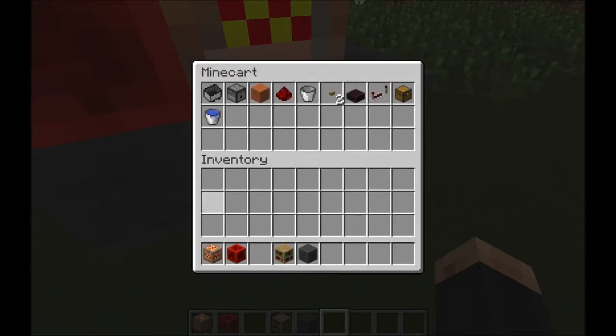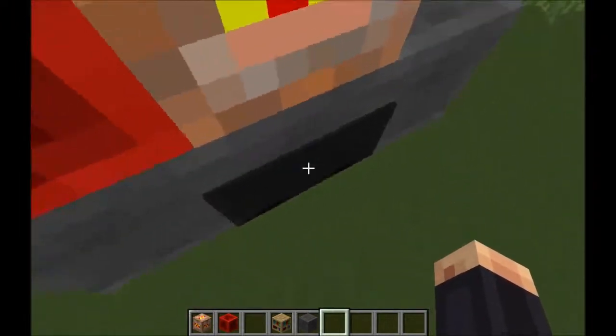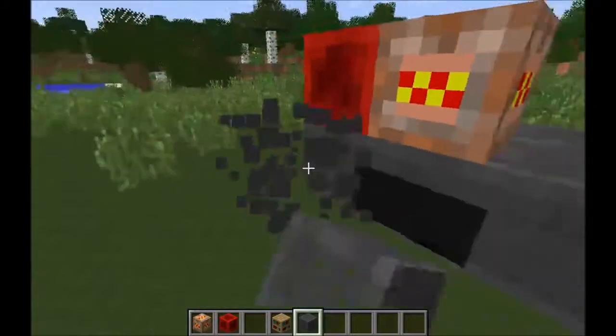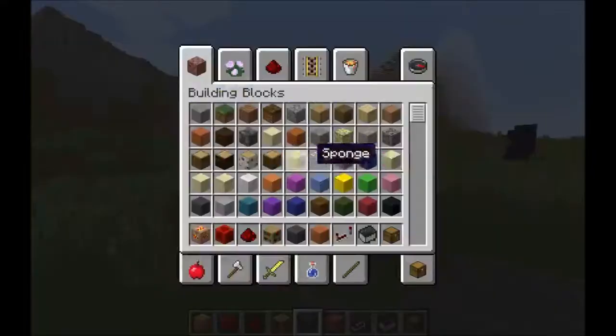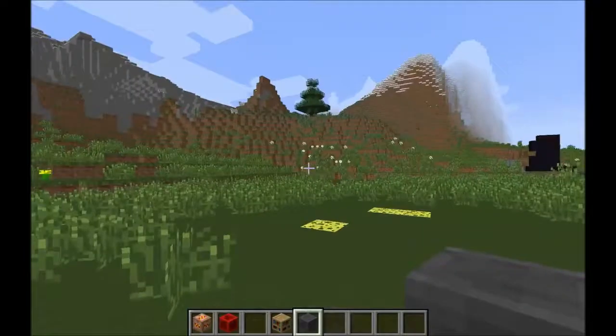Then you just click it and you got your minecart — it's pretty easy. You put your stuff in there. It kind of shows it a little bit, so you might just want to show it a little bit. If you destroy it you get all your loots back — it says 'the piggy loots.'